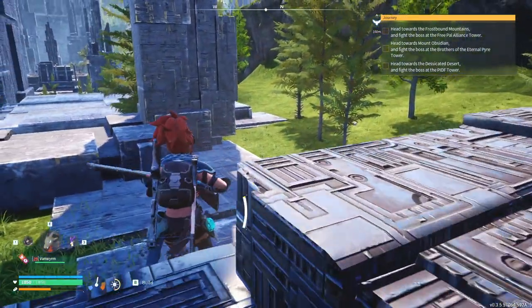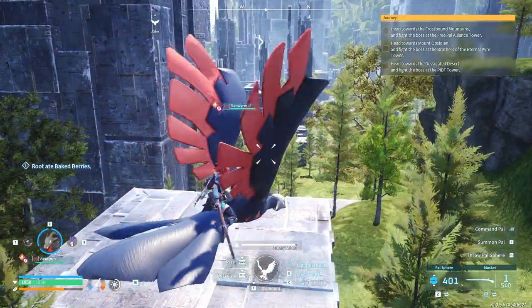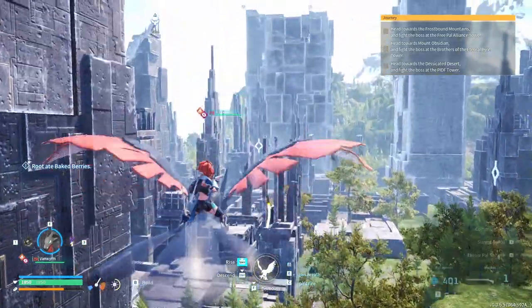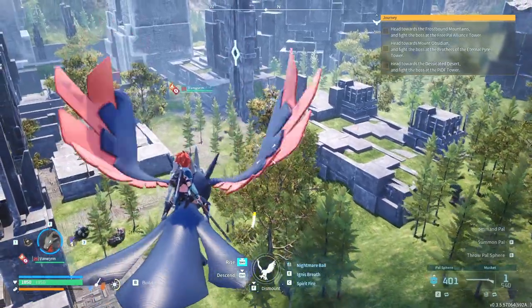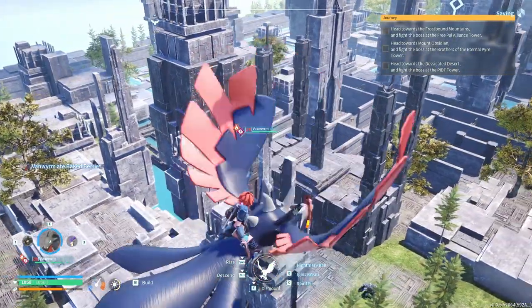We're gonna continue going. We got diamond — I've never seen that before, that's pretty cool. Let me swap my sphere so I don't use it by accident. There's another one over there maybe. Let me see if all of them have a chest — maybe I can get more diamonds.